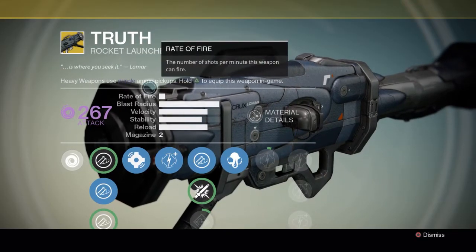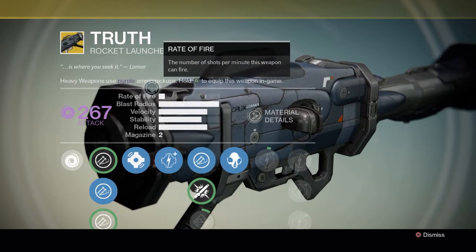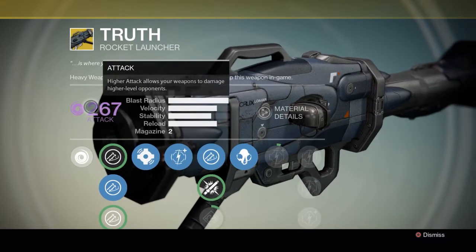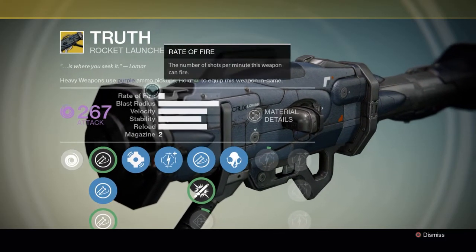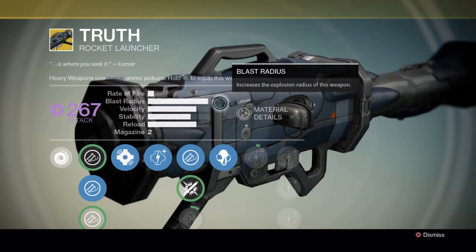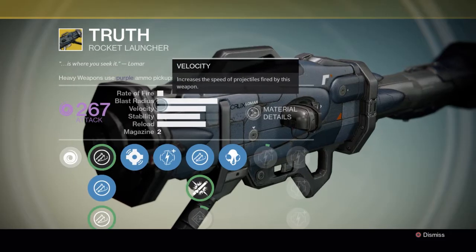This thing is amazing in PvP — it's just ridiculous — and in PvE it's really damn good too. It does void damage and you can take out minotaurs really fast. Blast radius is where it shines — pretty damn good — and there's an upgrade that bumps blast radius up a little bit more.